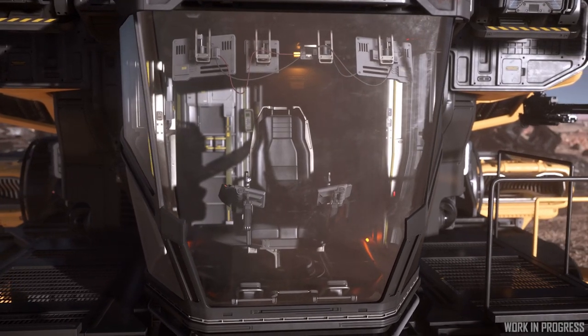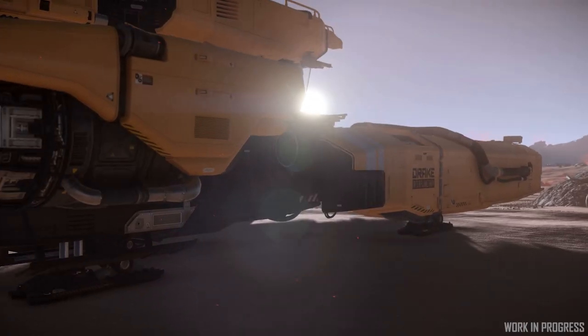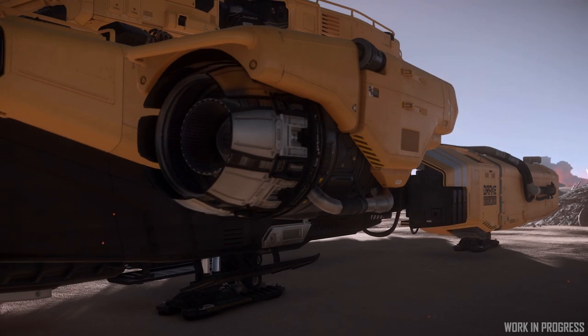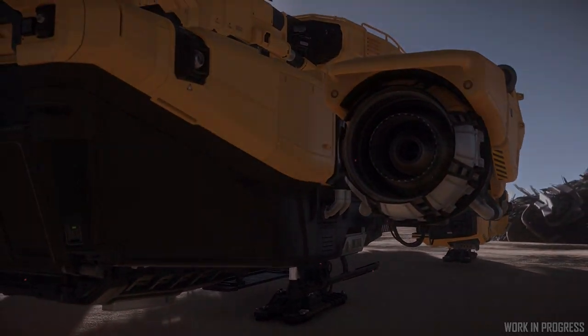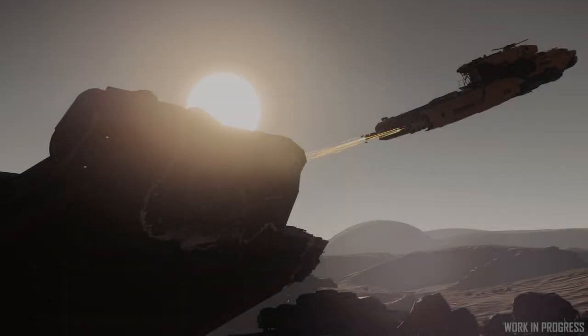The Vulture is a single-seater salvage ship meant for a single player to get into the salvage career — basically extracting and processing things that you find out in the verse, be it space debris or junk or anything like that. On a profession ship, I'm mostly setting it up as a ship to be flown, making sure all of the components are there, all of the functionality for all of the interactables are there, making sure that they can get cargo. There's also the aspect of setting up all of the things that the salvage work is going to be done with.